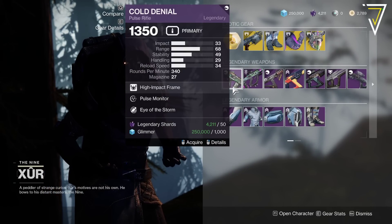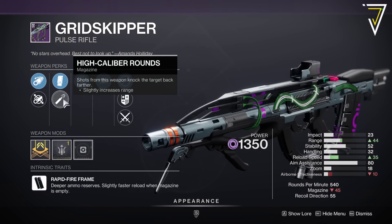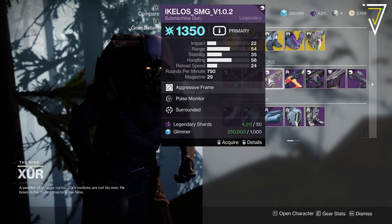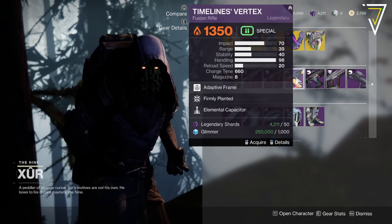For the legendaries, we've got the Cold Denial with Pulse Monitor and Elemental Storm. We've got the Grid Skipper with Heating Up and High Impact Reserves — this might be quite spicy, especially with High Caliber Rounds and a range masterwork for crucible. We've got the Ikelos SMG with Pulse Monitor and Surrounded, which is a rather good synergy.